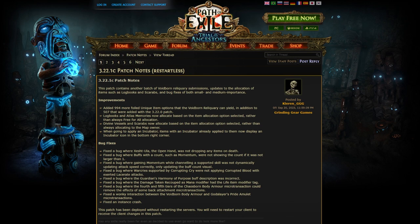The next three are the ones that are really big for me. Blog Books and Atlas Memories now allocate based on the Item Allocation option selected rather than Always Free for All allocation. Divine Vessels and Scarabs now allocate based on the Item Allocation option selected rather than Always Allocating to the Map Owner. Really nice, because sometimes I just want to share scarabs with my friends — I don't need every Divine Vessel and every scarab. I'm totally fine sharing them, so it is nice to actually have that option now.